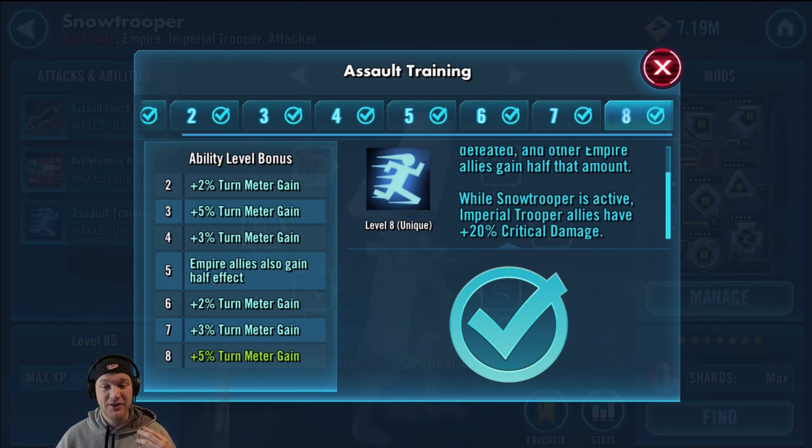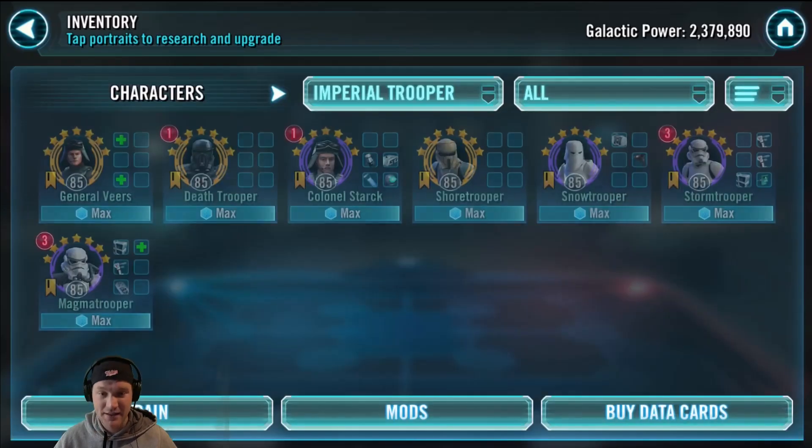His basic can do a lot of damage and potentially inflict ability block, and he gains 30% turn meter whenever any unit is defeated, while other Empire allies get half the amount. So throwing that in with your Imperial Trooper team is a huge bonus. The Imperial Troopers also have plus 20% critical damage.